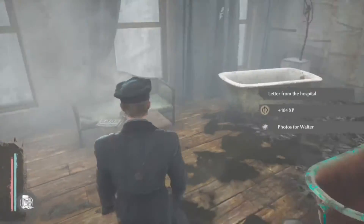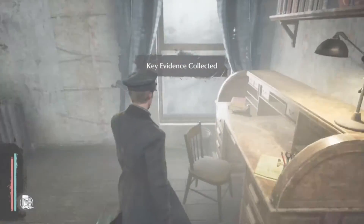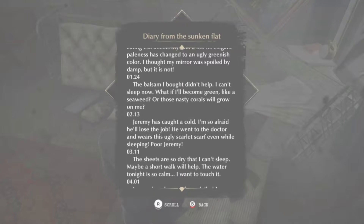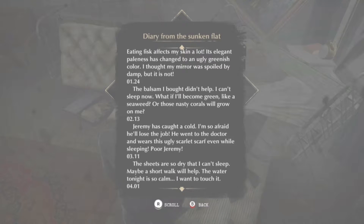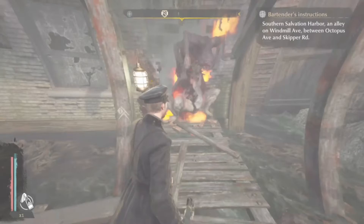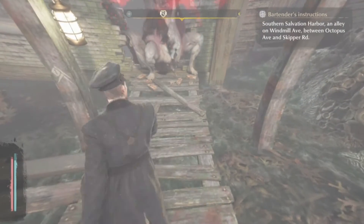There will be bits and pieces around, but the main thing you have to do is put down the cleansing smokey thing and take a photo of it. In order to get all the evidence, find a piece of paper around. You also have a big guy there and a couple of small ones.